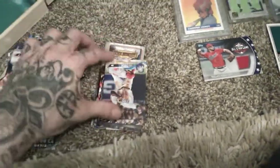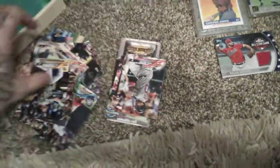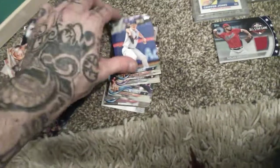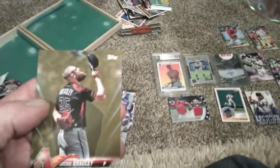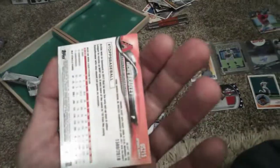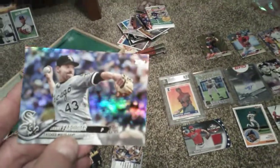It looks so blurry, guys. This was a good pack, buddy. Mookie Betts, Mookie Betts All-Star game. Story. Adam Duvall. Ronald Guzman. Bryce Harper. We got an Archie Bradley numbered gold border, and we got a Refractor of Danny Fikara.